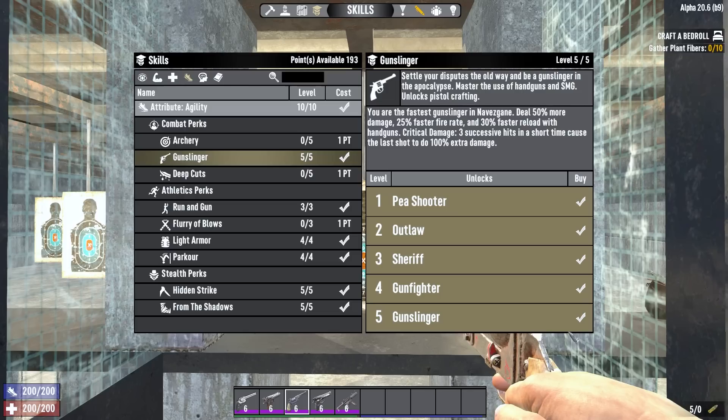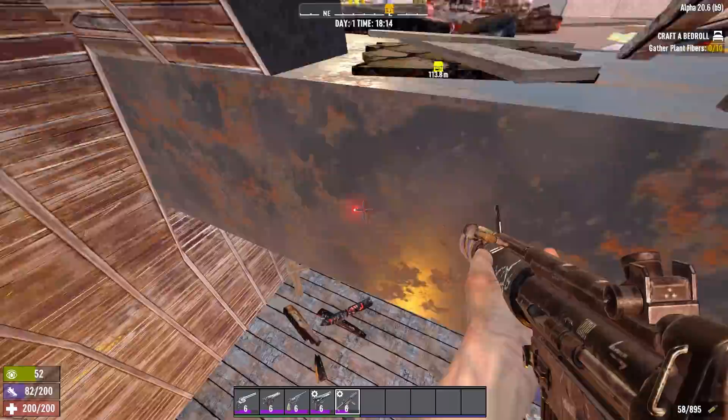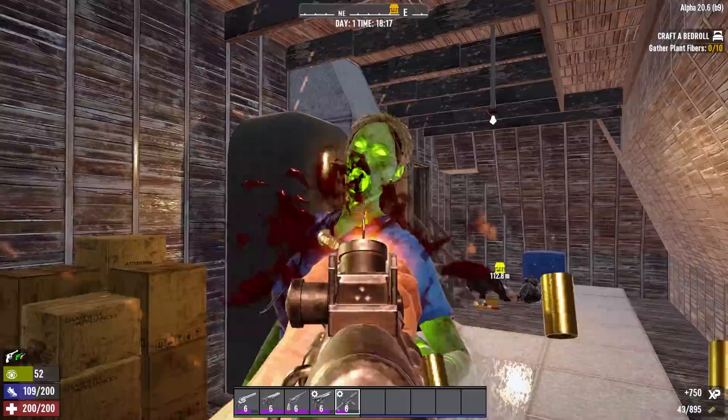The Gunslinger perk will give you 50% more damage, 25% faster fire rate, 30% faster reload, and the critical damage effect makes your third consecutive shot in a short period of time do double damage.